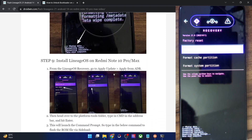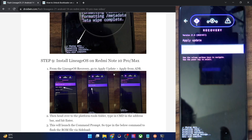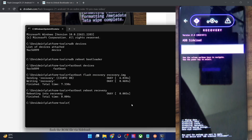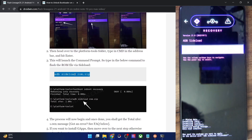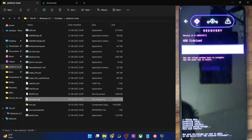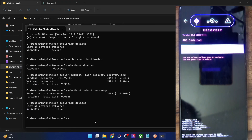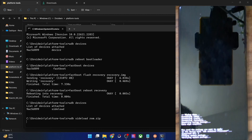Now sideload the ROM onto your phone. From the recovery home screen, select Apply Update, then choose Apply from ADB. Your phone is now in ADB sideload mode. Type 'adb devices' to verify you see the 'sideload' keyword. Then use the command 'adb sideload rom.zip' and hit Enter. Sideloading will begin and can take around six to ten minutes.